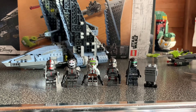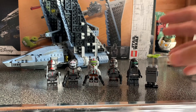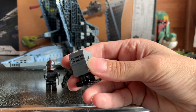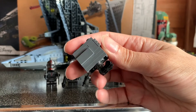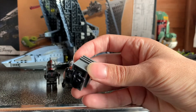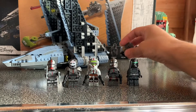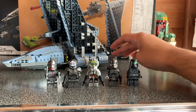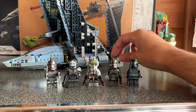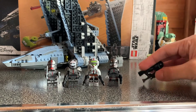Now the main draw of this set is probably the Bad Batch themselves — great figures, a great cast. Over here we've got the Gonk droid, which many of us have got in other sets or holiday calendars. In the show he is depicted as a more tan or dirty color, so I'm not really sure about it, but it's good to have nonetheless. Hopefully we do get Omega in a future set. If not, head to Blue Harvest Bricks and pick up one of their decals and make your own — use code Beanie to get 10% off.